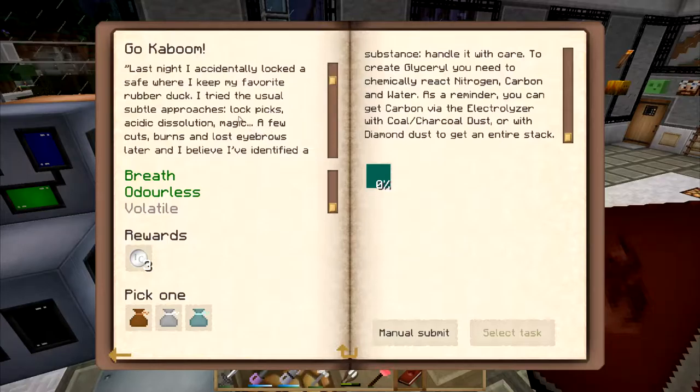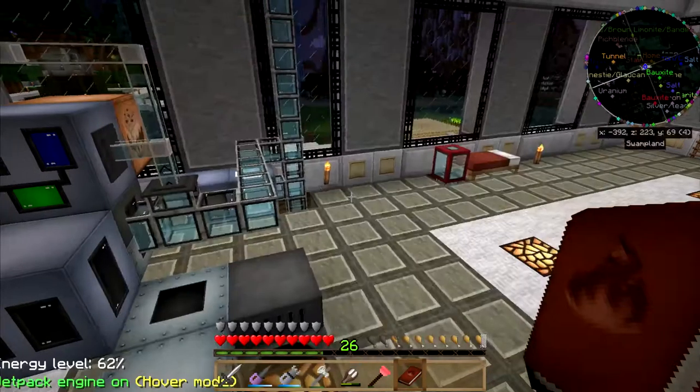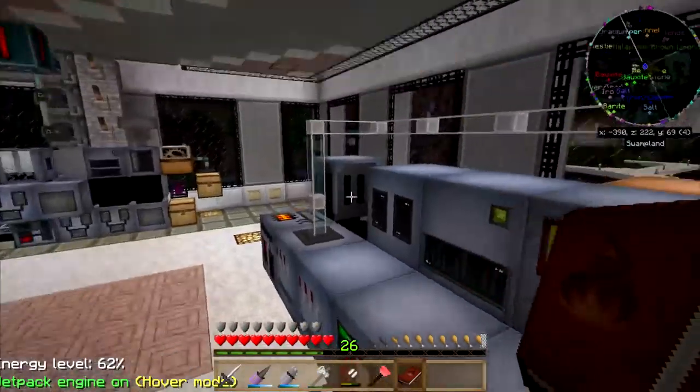Last night I accidentally locked a safe where I keep my favorite rubber duck. I tried the usual subtle approaches — lockpicks, acidic dissolution, magic. A few cuts, burns, and lost eyebrows later, I believe I've identified a superior solution. That's funny.